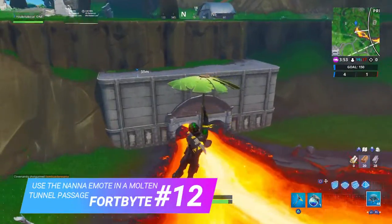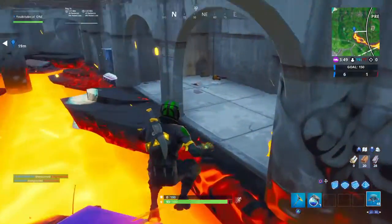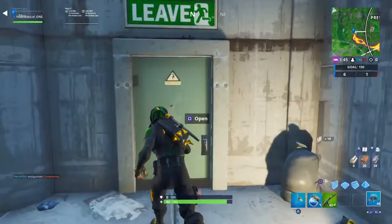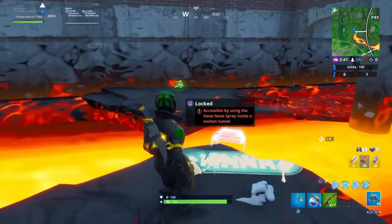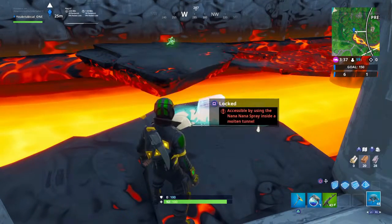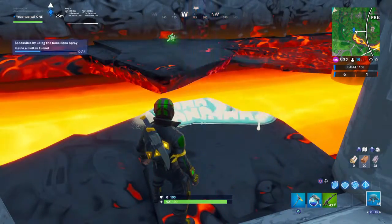For 4 Byte number 12, this one is found within a molten tunnel. You want to head over to Pressure Plant and head down to the base of where the lava flows. Go inside this tunnel and once you go in there and head over to the right side you should see this 4 Byte here. Use the nana emote there and as soon as you use the nana spray you'll get this one done.